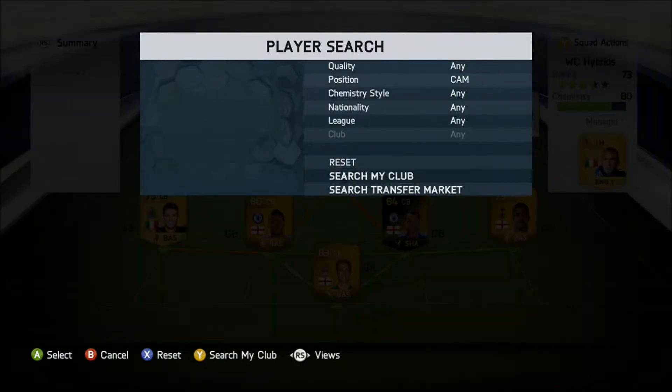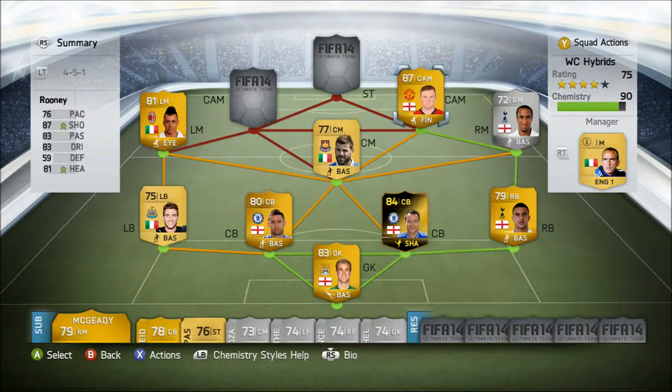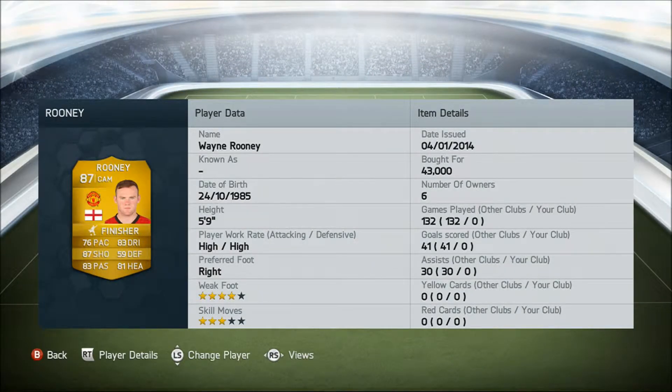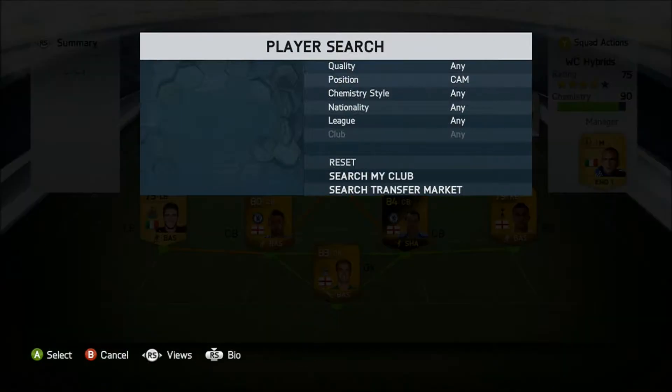At right attacking midfield, we have Wayne Rooney, 87 rated, plays for Man United from England. Key stats: 87 shooting and 83 dribbling, and he costs us 43,000 coins.